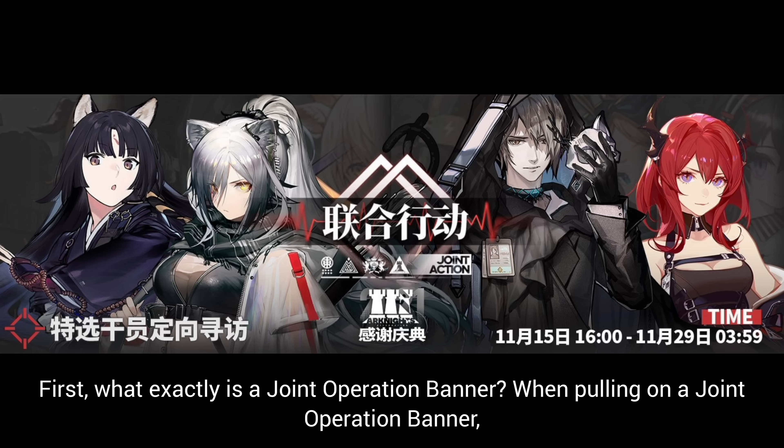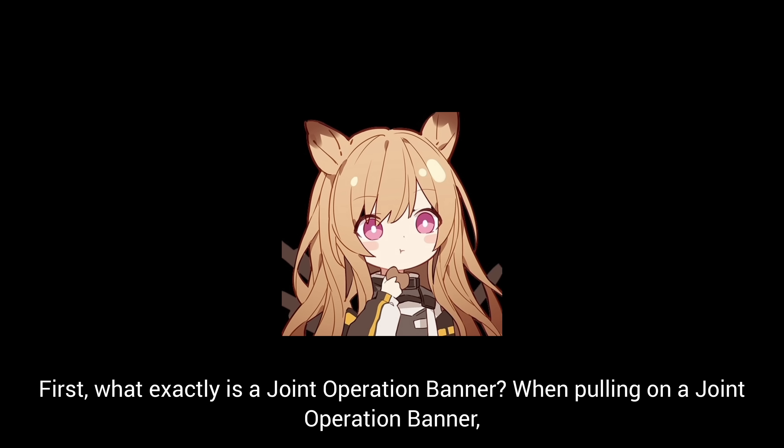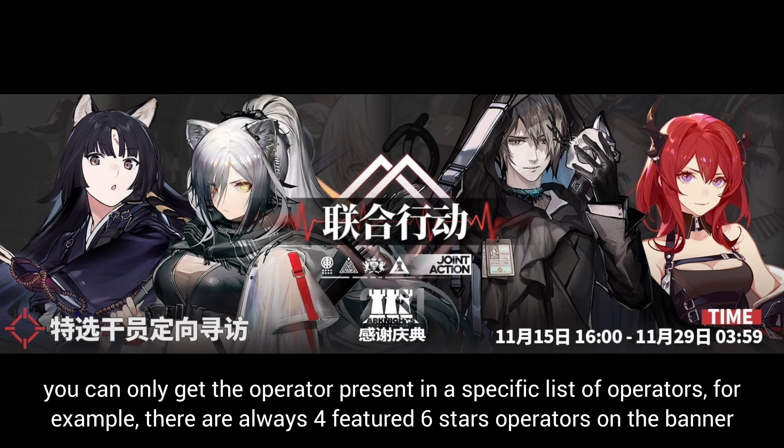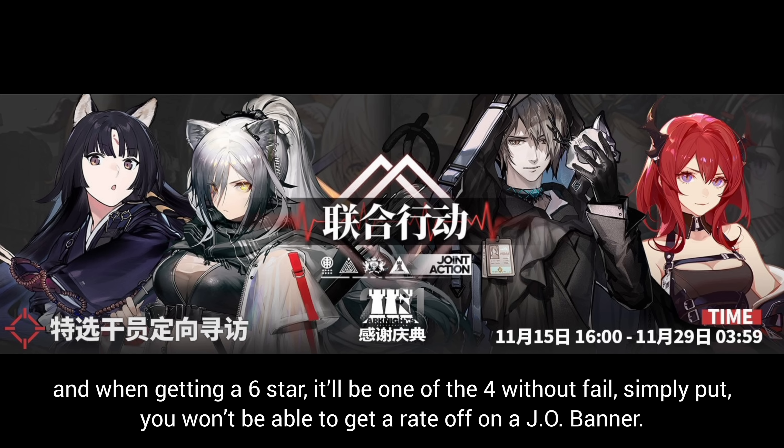First, what exactly is a Joint Operation Banner? When pulling on a Joint Operation Banner, you can only get the operators present in a specific list of operators. For example, there are always four featured six-star operators on the banner, and when getting a six-star, it'll be one of the four without fail.